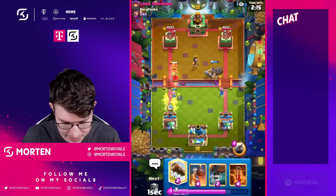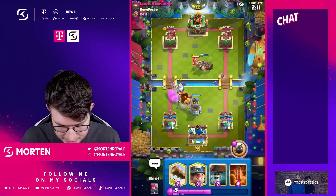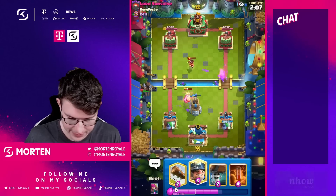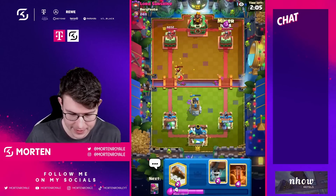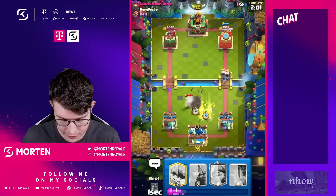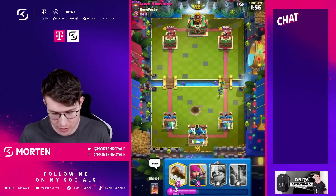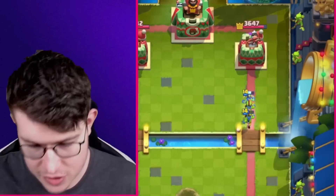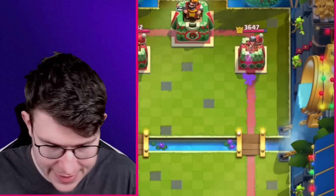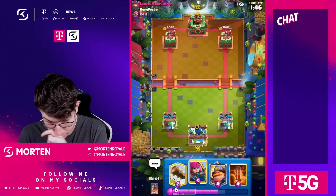He drops what seems to be a packer-type deck — interesting. Going for the Miner here. I could easily cycle to Goblins, and he goes Arrows which is fine — my Goblins are still counter-pushing going his way, which is good. Hopefully the Goblins get some chip damage. Not really, but we're all right.